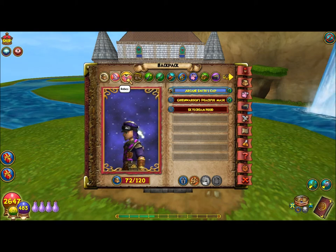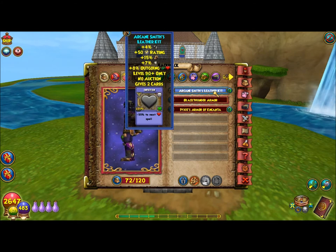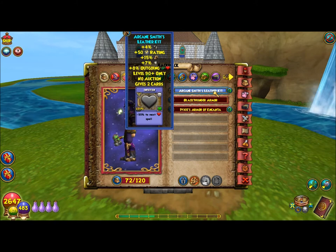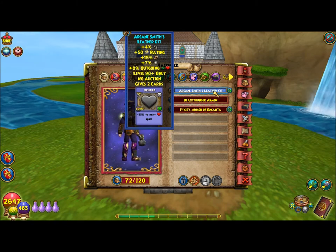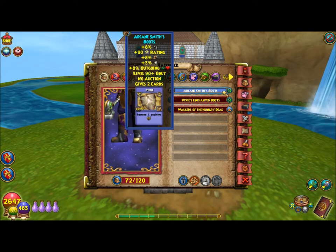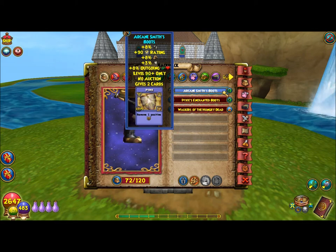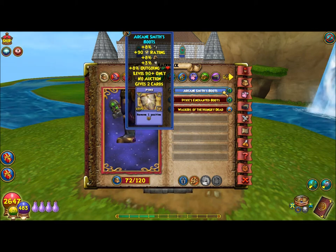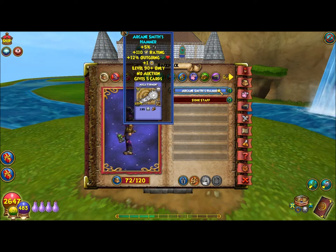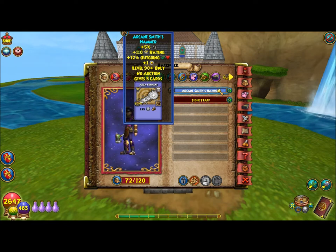So there's the hat. Here is the robe, also with the armor piercing. And here are the boots for level 90, with the armor piercing as well. Here is the wand, which also includes armor piercing and a good amount of block.